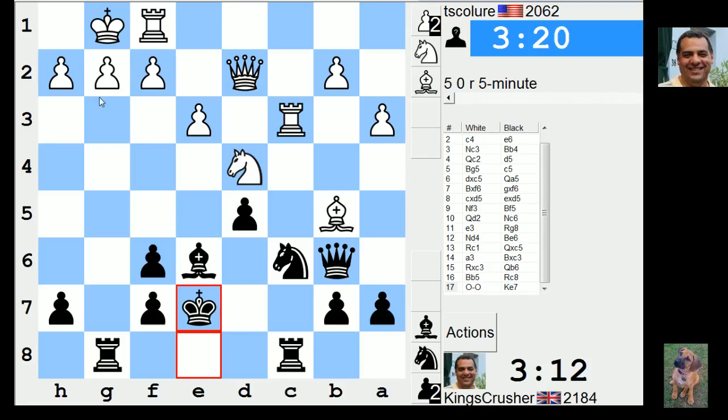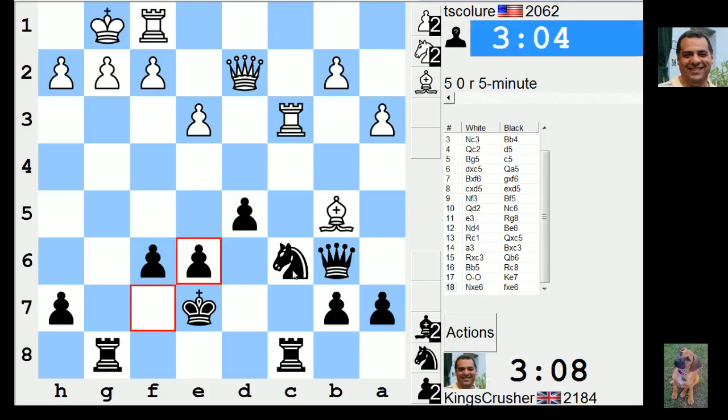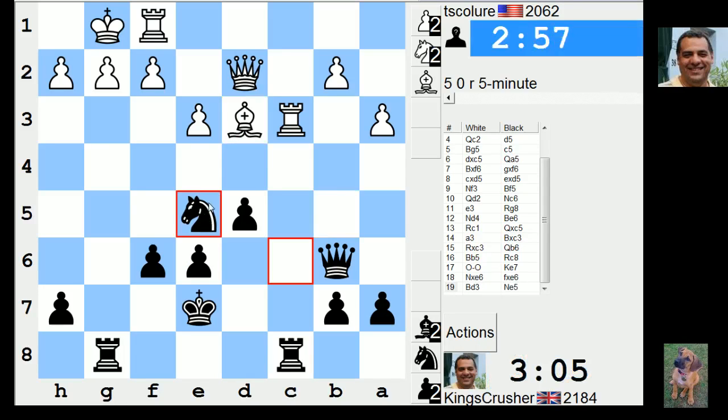Going to use the g-file. Knight e5, knight f3, after that potentially queen d4, knight f3. Just yeah, knight e5 is going to be useful, surely. Okay, fixes my pawns a bit. Knight e5, knight f3 - that's queen e2. g7.